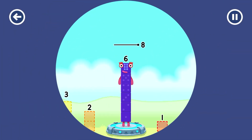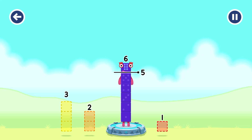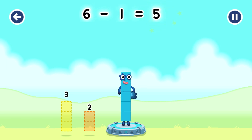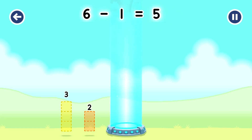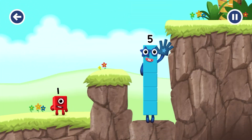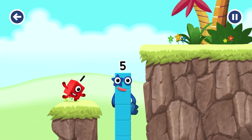Take number blocks away from 6 to leave 5. 1, 1 — you got it! 6 minus 1 equals 5. 3, 4, 5 — yes, you got it! 5.